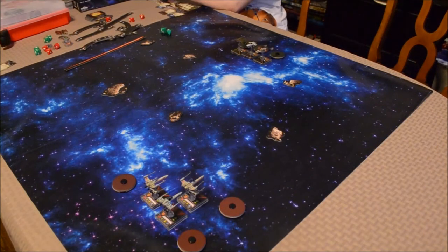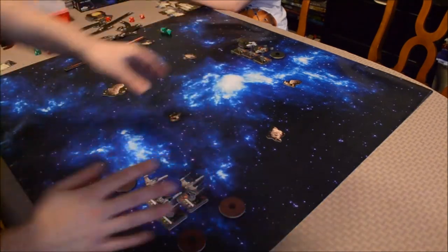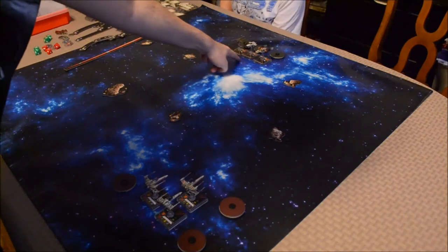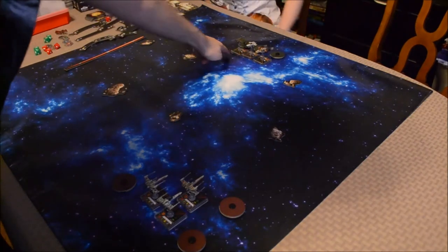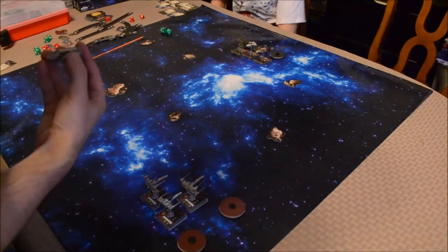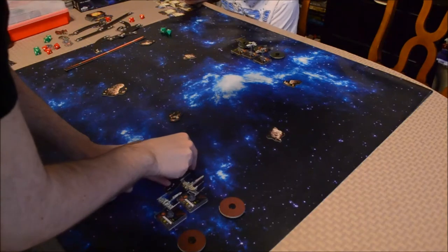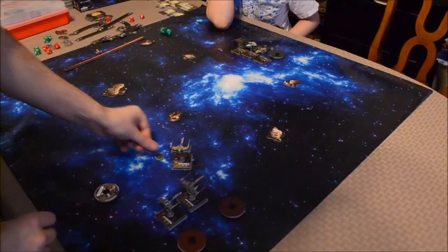Nothing really happened the first few rounds, but here's where we ended up. I think we may now be in range to actually do something, so I'm picking it up here. Pilot skills: you've got 7, 5, and 6, but this one has Veteran Instinct, so effectively 7, 7, 6. I've got a 9, 5, and 8. My 5 goes first — Biggs Darklighter is going to make a 1 slight turn. For my action, I'll take a focus because we're not in range for a target lock.